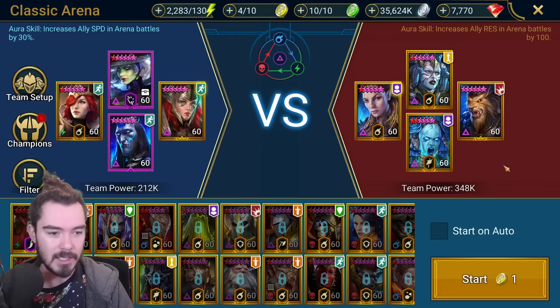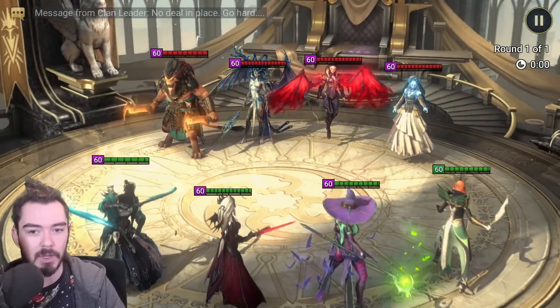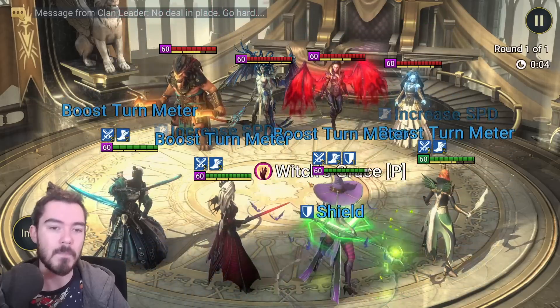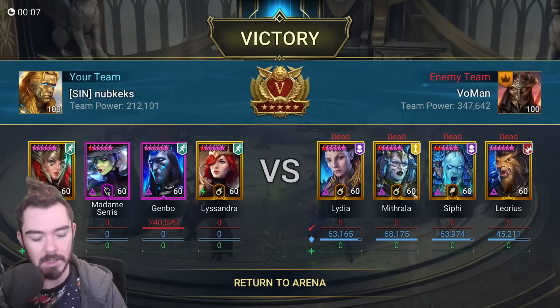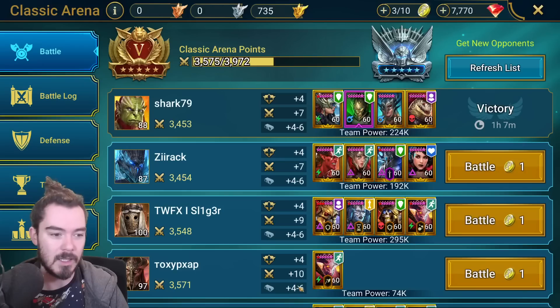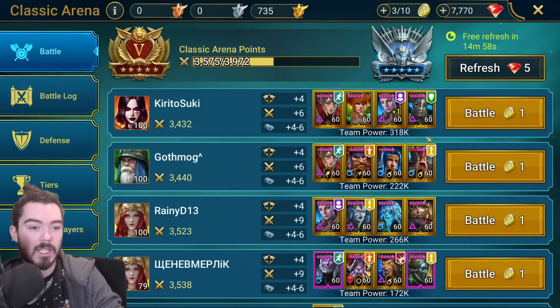Let's try it against this next team on full auto. What I'd be loving to see is hitting through the unkillable of this guy - they don't have any Stone Skin, so that gives us a chance. We debuff some of them, Genbo comes in, boom - and he one-shots them. So we actually rip through this team. Gives you a gist of what he can do.